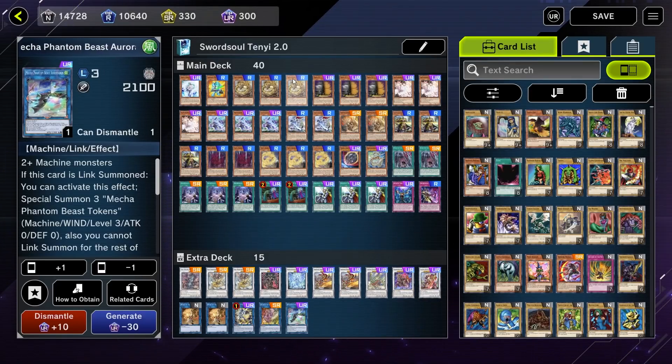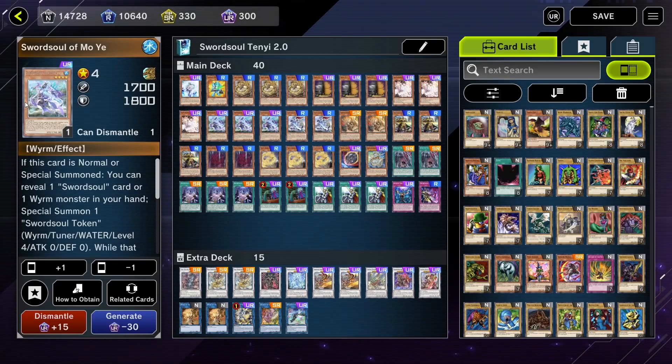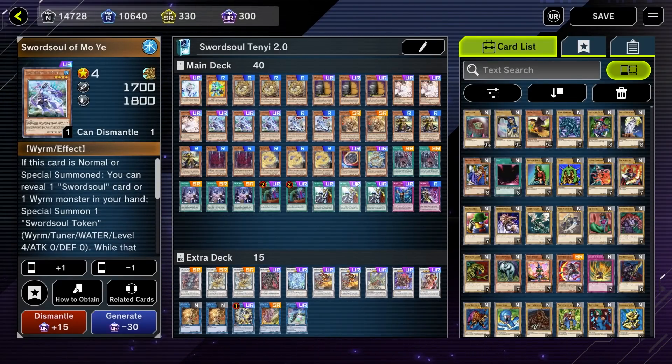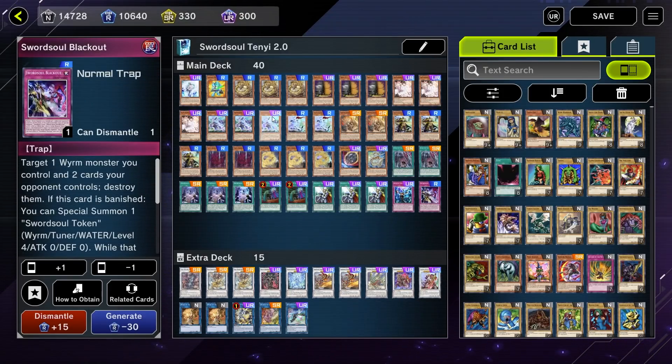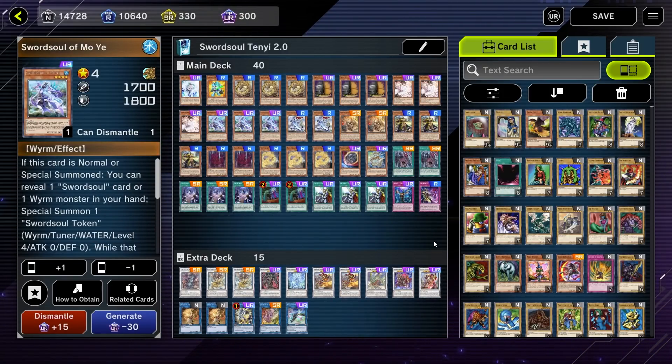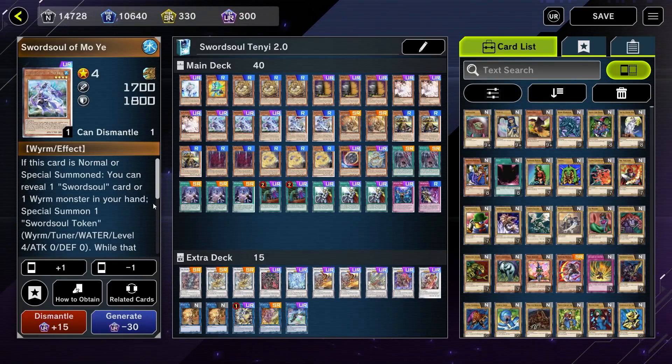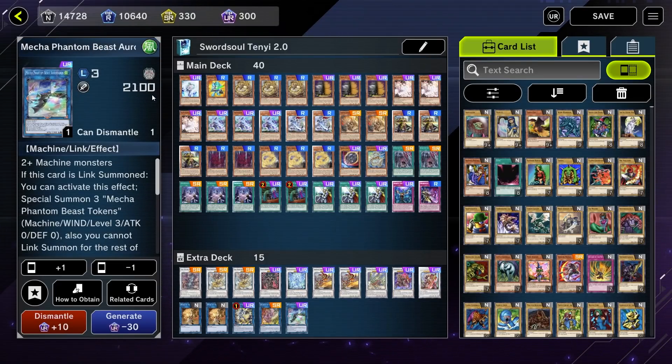The Halqifibrax and Auroradon line isn't just for dead hands. Sometimes if you're making a Moye play and your Moye gets negated, you might still be able to squeeze out a Halqifibrax. Like say you open Adhara, Moye, and a Sword Soul card like Blackout — you can special the Adhara, normal the Moye, reveal the Blackout. Effect Veiler and Impermanence are really impactful against this deck because that Moye effect when you get the normal summon is so important to resolve. If they Veiler your Moye and you really can't combo, you still have Adhara and Moye on board, so you can just go into Halqifibrax and proceed with the same line.